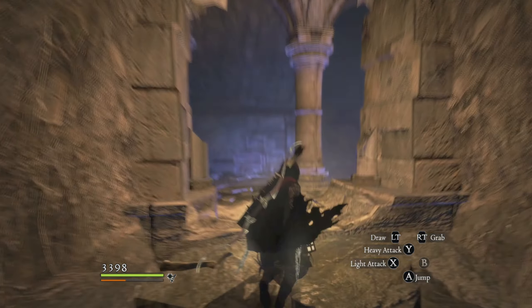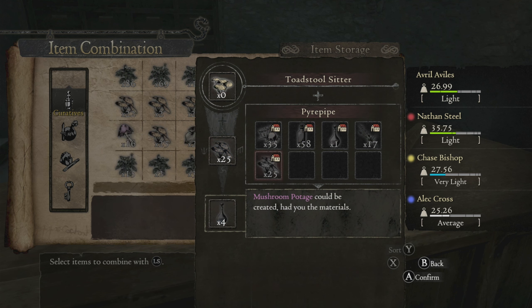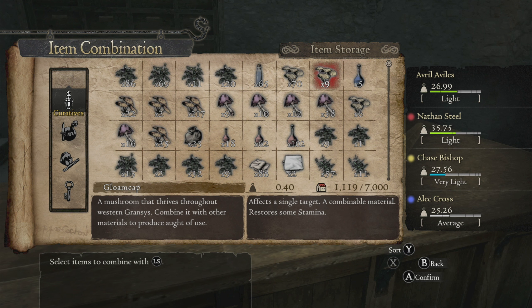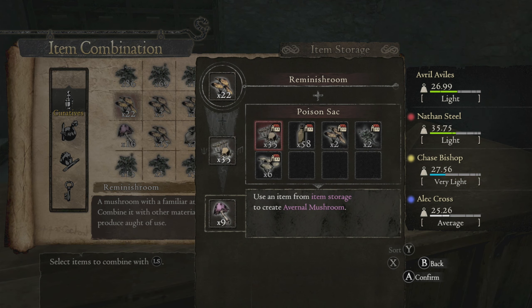They're in the corridor type of areas, so I'm just gonna mix those up. Like I said, Toad Stool Sitters are found outside of the abbey, but the prior parts are found on Bitterblack. And the Reminish Rooms — these are the ones that are found outside of the catacombs area.